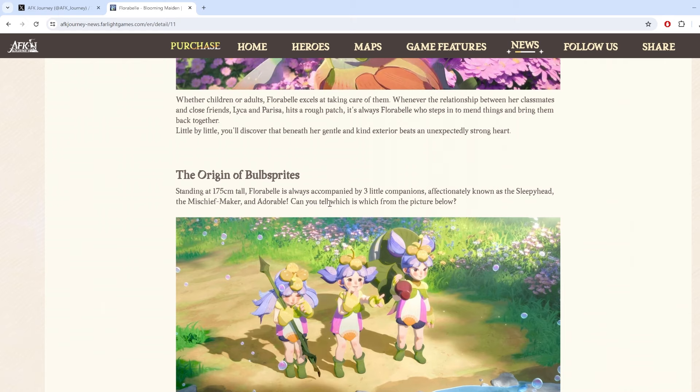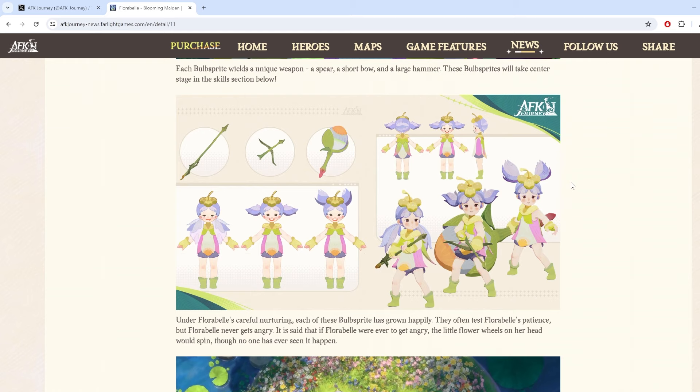The Bell Sprites — the origin of the Bell Sprite. Three companions affectionately known as the Sleepyhead, the Mischiefmaker, and the Dormgashar. And we also have some character design for them — look at them, they're like three little creatures. It reminds me of that one meme where you have two that are serious and then one goofy one. These two are serious and then you have one that looks goofy.